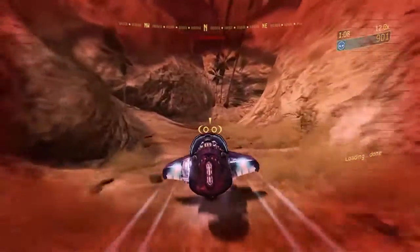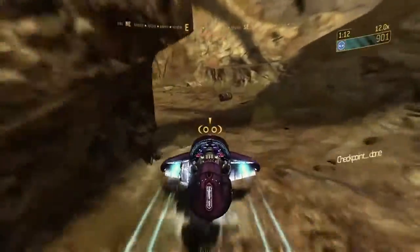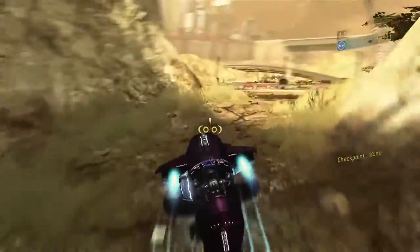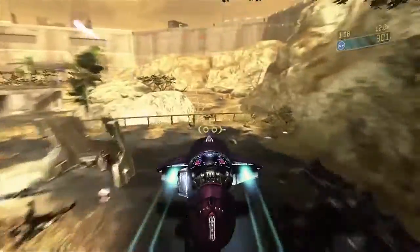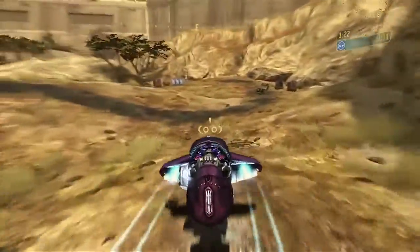Trooper, you're almost at second platoon's location — give them a hand and push to the primary objective. What is the objective, Colonel? You know the Covenant carrier that slipped away from the city? We need to secure its old LZ and snatch a tier one asset. Trooper, that's the second platoon — see what you can do about those raids.